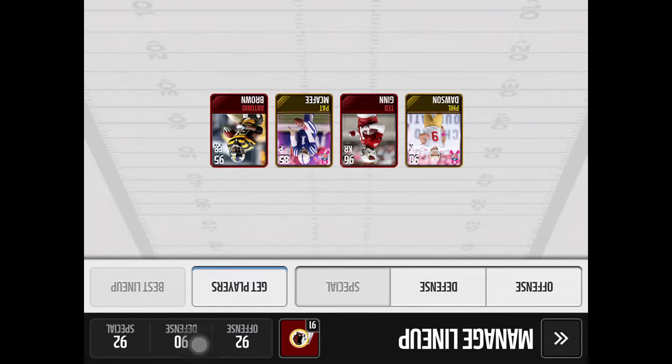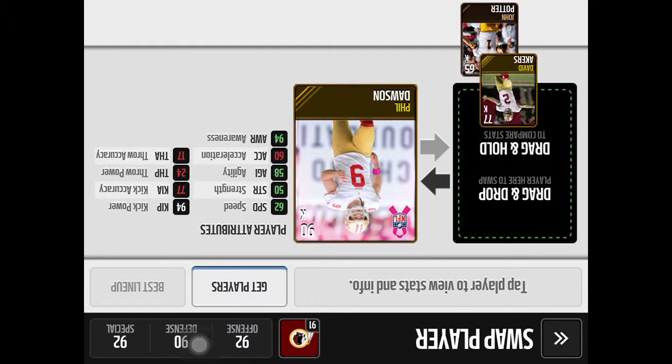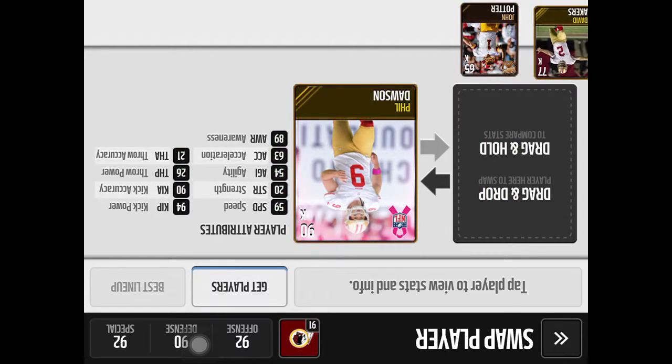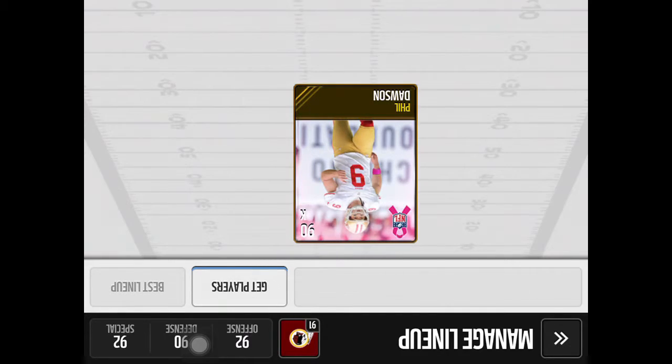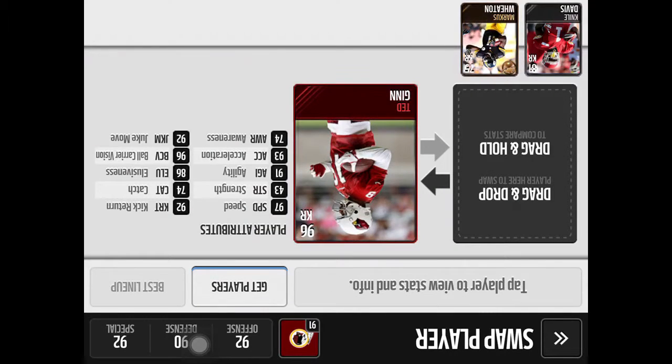Now we're going to look at my special teams — I have a 92 special teams rating. Phil Dawson is a great kicker. His kick power is 94, which is pretty good. I used to have David Akers but Phil Dawson is just better — a lot better kick power, a lot better kick accuracy.